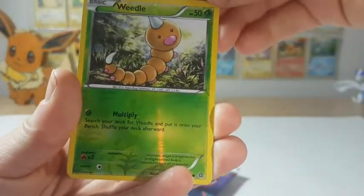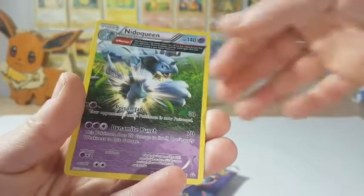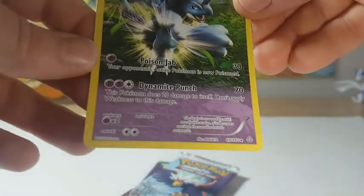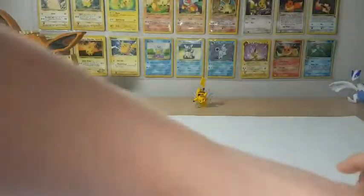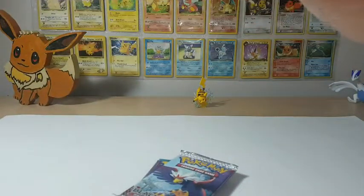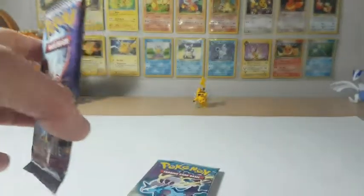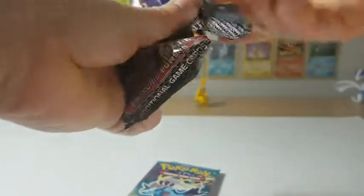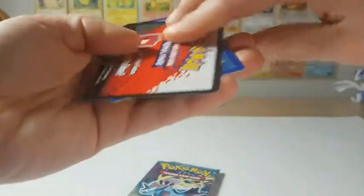Reverse holo is a Weedle. And our rare is — oh, this is an Ancient Trait card. So that's what's in here. We got a Nidoqueen. I'm trying out a new setup too, guys, so if I'm holding the cards funny I apologize. This is actually really hard on my back; I need to figure out a better way of doing this very soon.